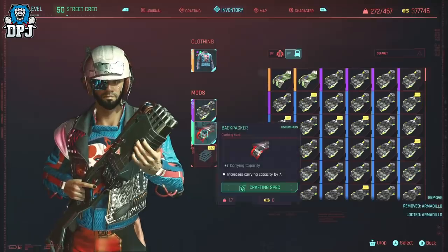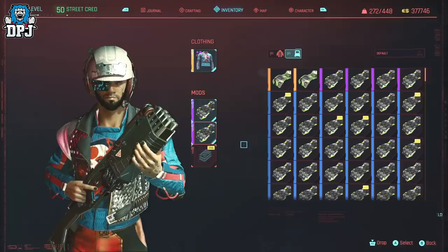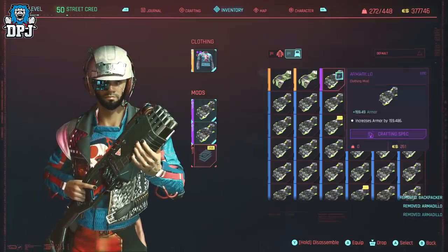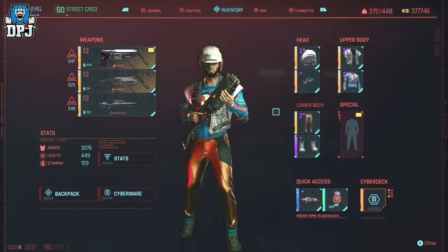A few materials are needed for this — common item components and uncommon item components in terms of crafting the Armadillo mod. You've probably got a ton of these like everybody else.